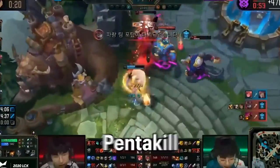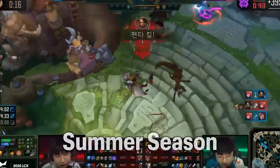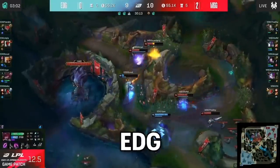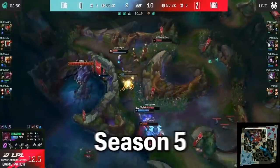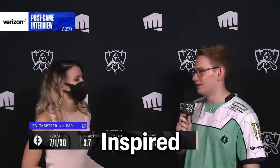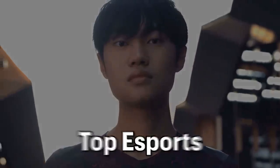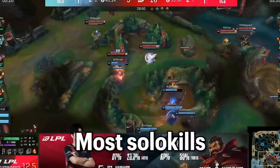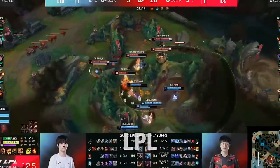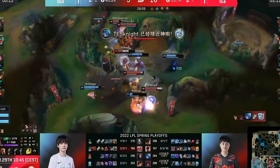Barrel, currently on DRX, had the Worlds 2020 Leona skin modeled after his wife — specifically the character from Princess Connect Re:Dive. Canyon on DWG KIA got the first ever pentakill for a jungler in the LCK back in summer 2020. Scout from EDG applied for tryouts at SKT in Season 5 but was denied the mid lane spot, so he went to EDG instead. Inspired from EG made the top 50 players leaderboard at only 15 years old. Knight from Top Esports holds the record for most solo kills in a single regular split — 35 solo kills last summer in the LPL — and is one of the only players to use the mouse with his left hand.